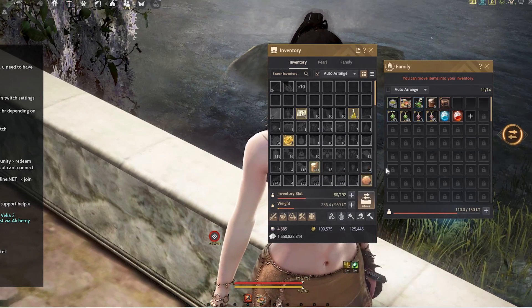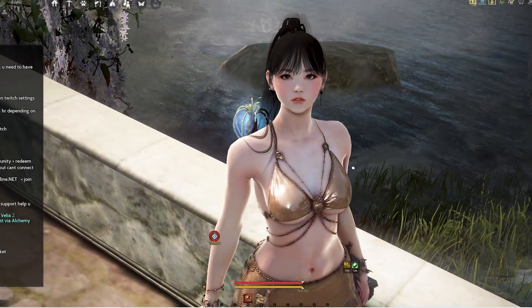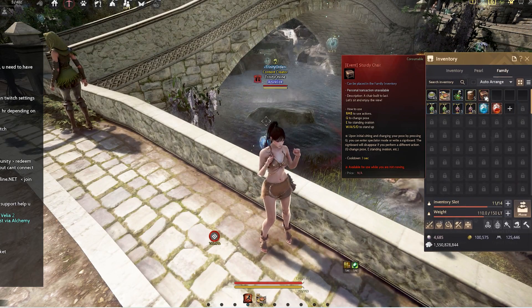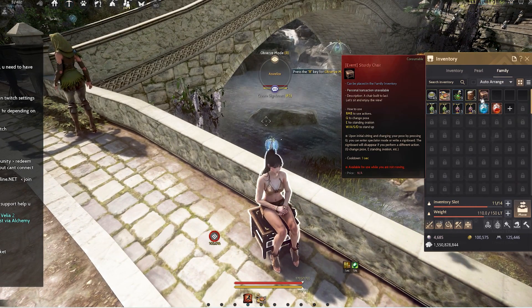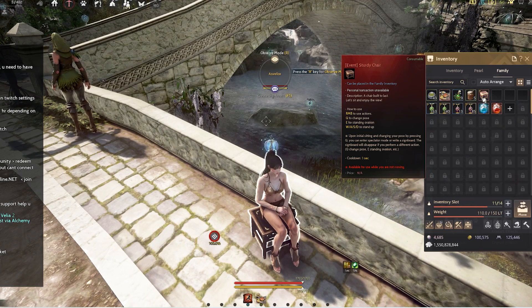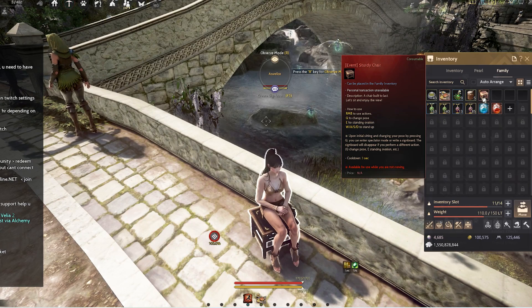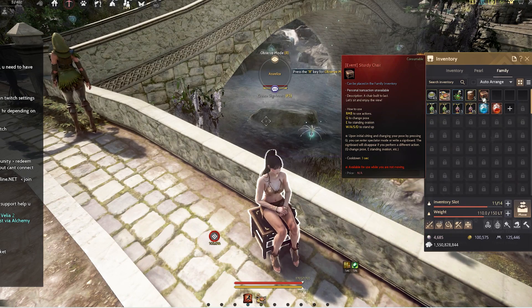The reason I love the family inventory is that items like this study chair — once placed — are accessible to every single character. Right-clicking the chair lets you sit down instantly from any character. So if you got the event study chair, put it in your family inventory and every character can use it wherever you like.